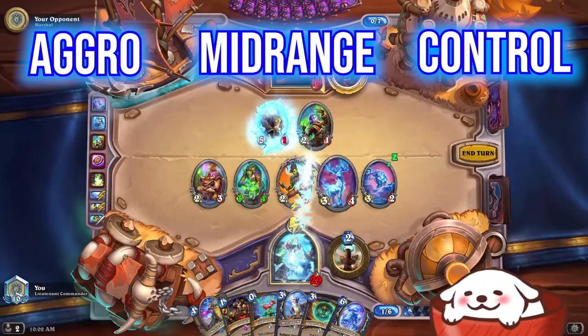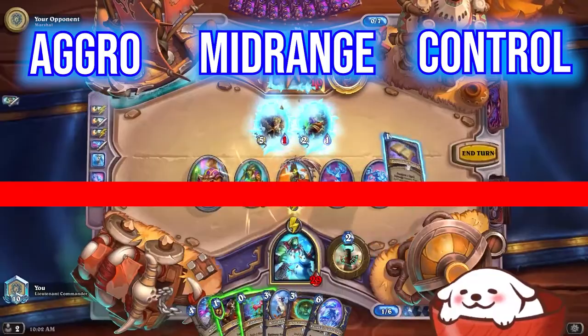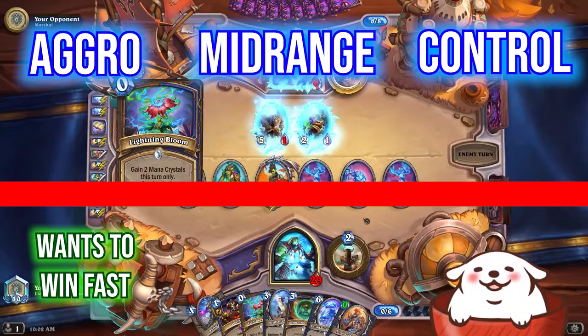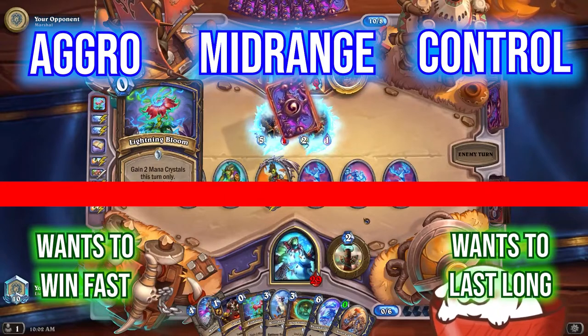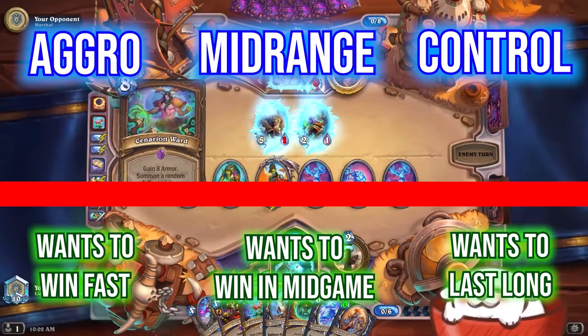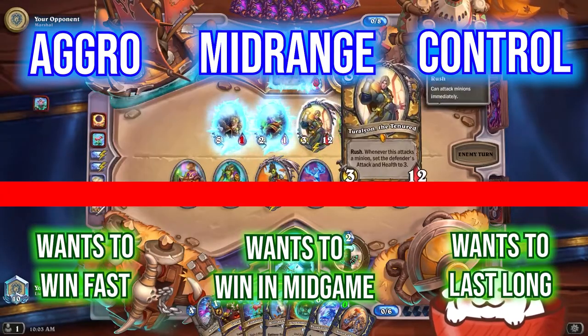The best way to think of all these decks is by thinking of a continuum. On one end, you've got the decks which want to win as fast as they can, and those are the aggro decks. On the other side of the continuum are the decks that want to outlast their opponent, which are the control decks. The midrange deck is the middle of the road deck, which doesn't want to win games super fast, but also doesn't want games to go on for super long either.